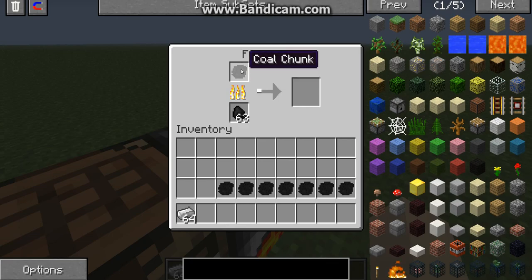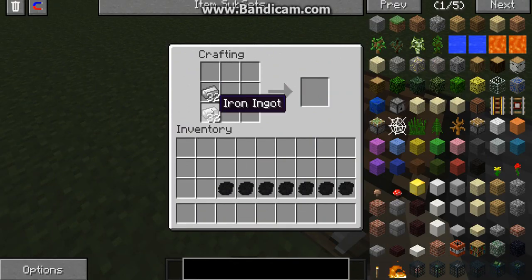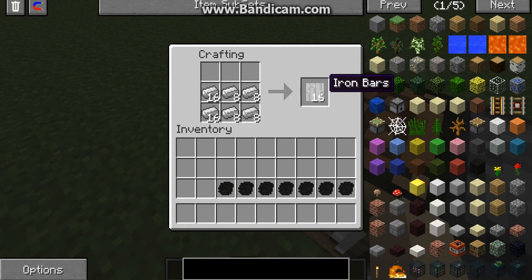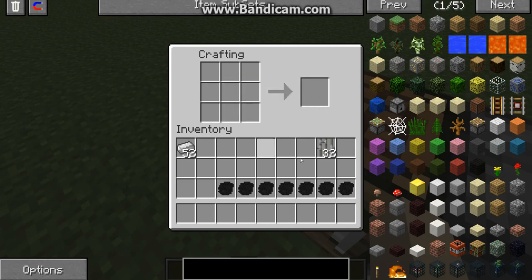That will smelt, and you will get something pretty awesome. But before that, I'm going to show you this. You'll need thirty-two for this. So that would be twelve iron — it takes twelve iron, so it takes half the amount of iron.